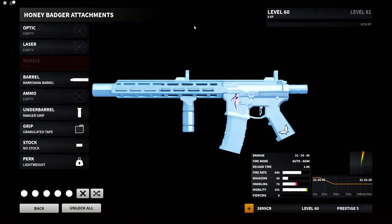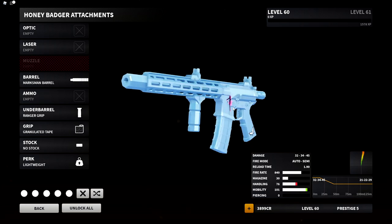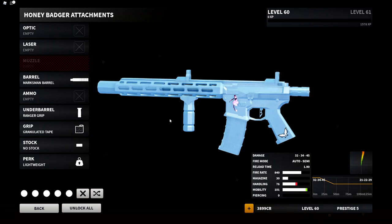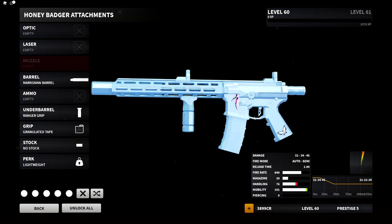Today I've got a best class setup for you guys. This is what I'm currently running on my Honey Badger — this could change in the future. I also want to mention for those of you that want lower recoil setups, I will have a low recoil setup video out maybe on Friday or Monday. It's not for everybody, but it works for me. If you guys want to try it out you can, and if it's something you enjoy, leave it down in the comments.